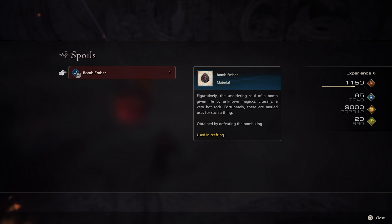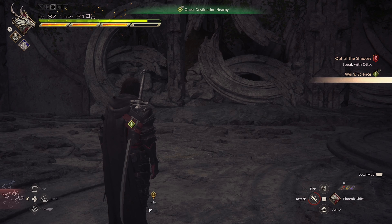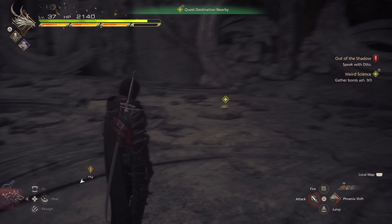What we're supposed to get here is the Bomb Ember. It's also used to craft the Excalibur, which is going to be covered in the next video — you guys can check it out in the end screen.